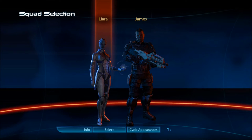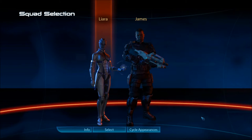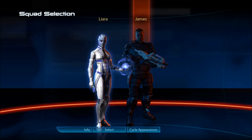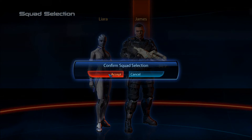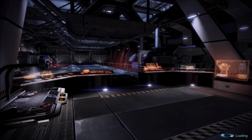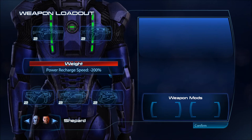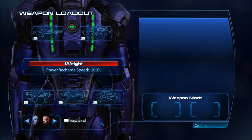So we've only got Liara and James, because Ashley is out - she's out for the duration. She's got an armor bonus. Cool. On to the shuttle. Power recharge speed is minus 200% because of the weight we have.